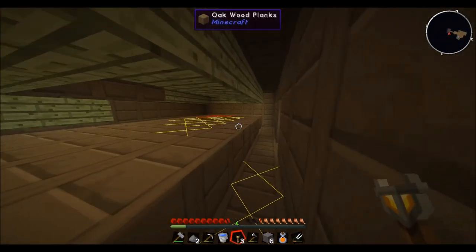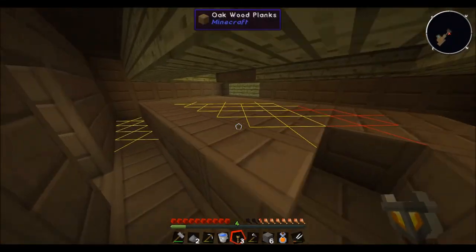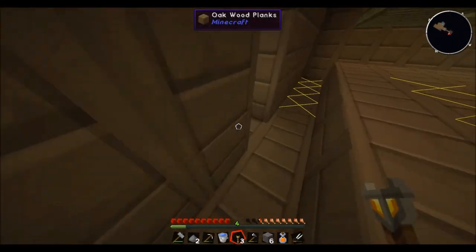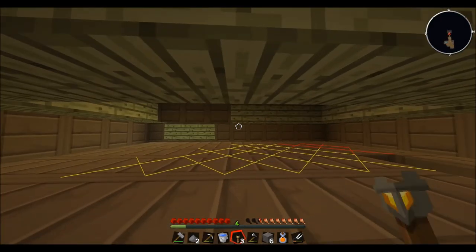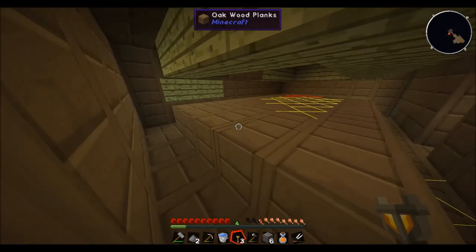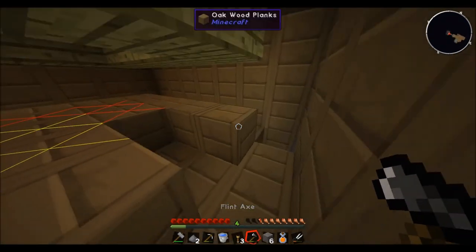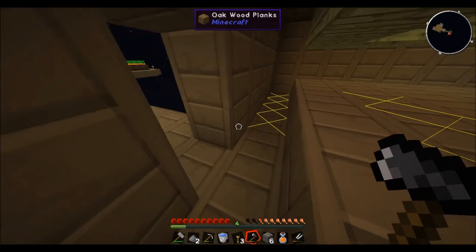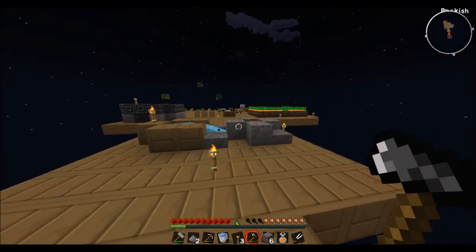I actually do have to end this episode here. You can see what we're going to do — on the next episode we're going to put a door here and a door here, and we'll have a working mob spawner. If I bring this in just one block, skeletons won't be able to hit us either. I hope you enjoyed another episode of Agrarian Skies. If you're new to the channel, be sure to hit that subscribe button, leave a like — it really does help. See you guys next time!